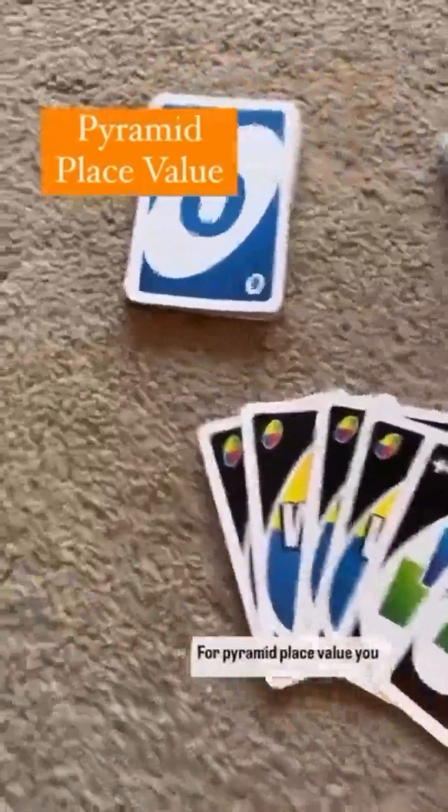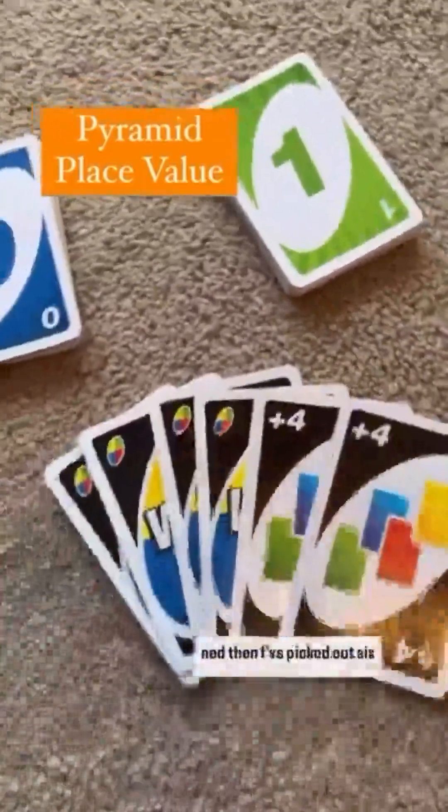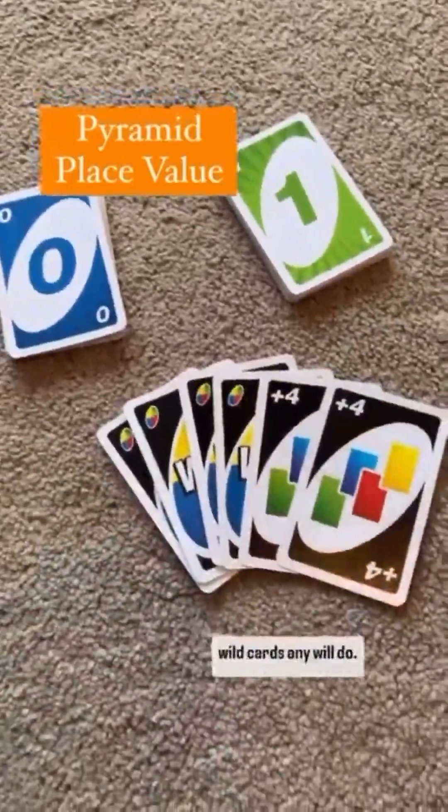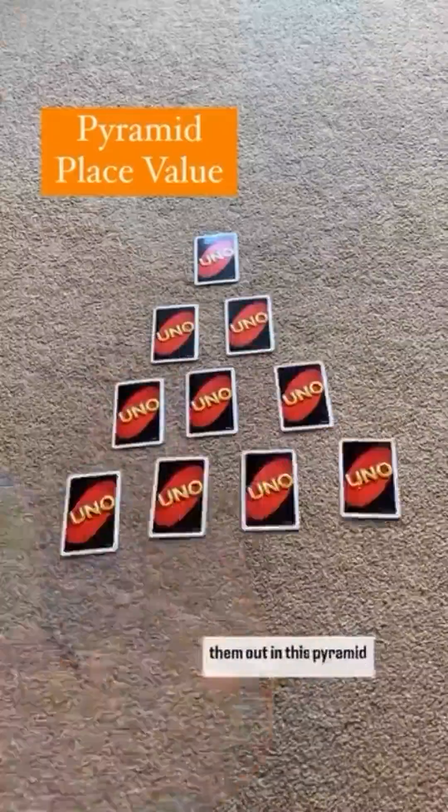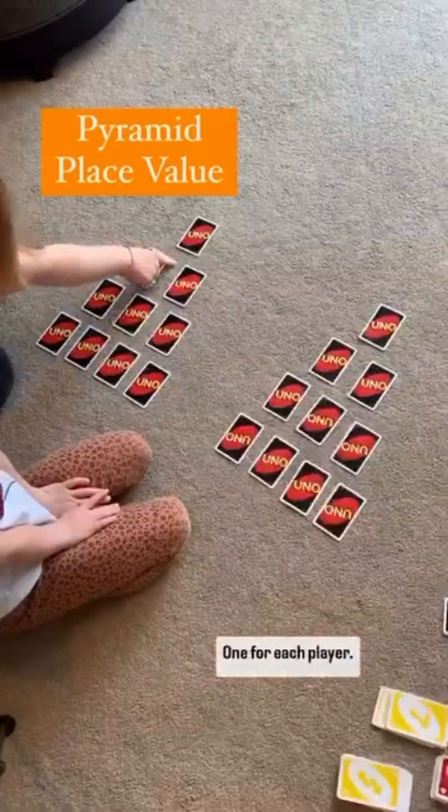For Pyramid Place Value you need two sets of number cards, and then I've picked out six wild cards — any will do. Give all the cards a really good shuffle and then lay them out in this pyramid shape, one for each player.